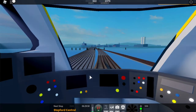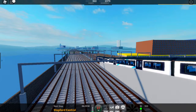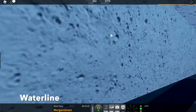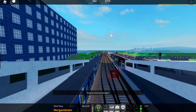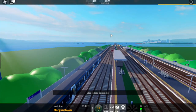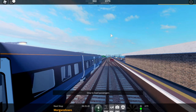Waterline also got a brand new livery and it looks pretty nice too. Let's move on to Waterline. This is the brand new livery for Waterline. And the Morgans Town Branch shuttle is here. Well, Morgans Town Branch has been here for months or even a year, but the Waterline Morgans Town shuttle is now here.